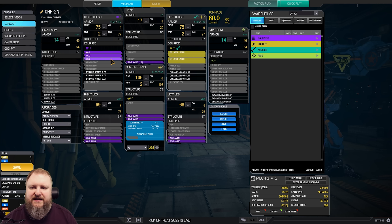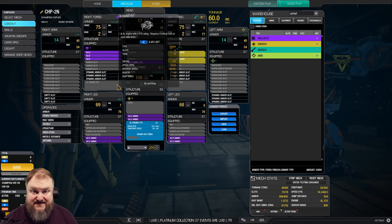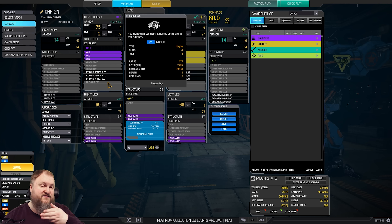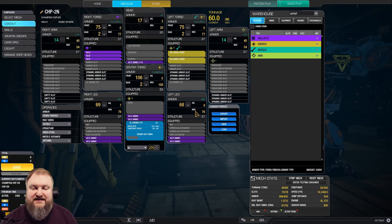Alpha strike firepower is 24, which is not much, but keep in mind these AC-2s are going to churn out a total of 6 damage every 0.64 seconds, so this adds up over time. On top of that, you have the ER-Large lasers pumping out their glorious damage. The cool thing about this mech is you have hitscan on one side but also ballistic projectiles on the other side. It's a mix of projectiles and hitscan, which can be a problem with small targets moving left to right, but also a boon when hitting fast-moving targets. It is a mixed bag — experimental, as I said.